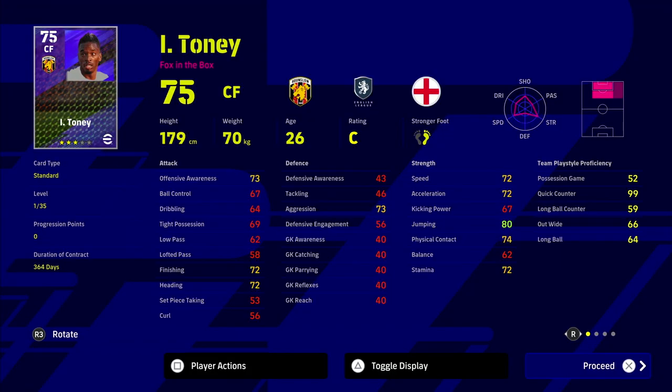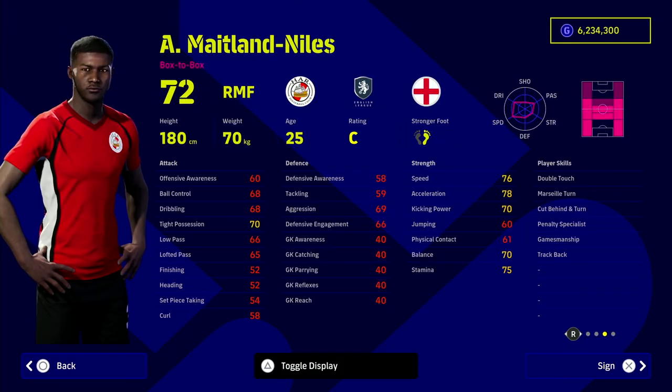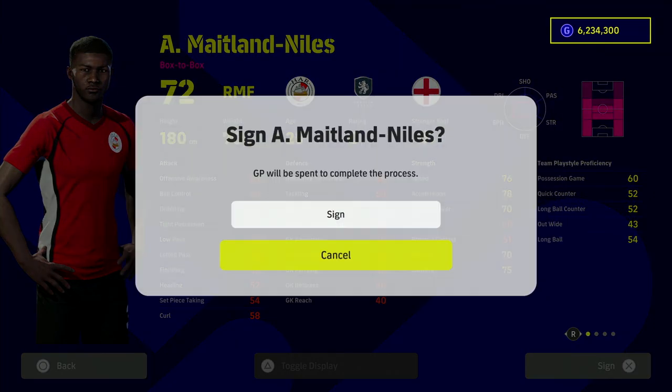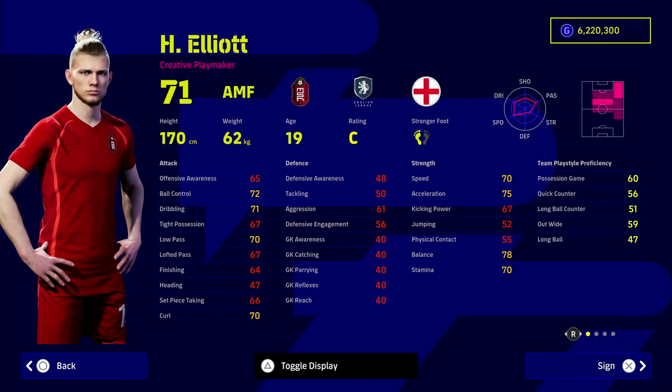We're going to take a look at the full squad in a minute, then I'm going to go over to eFootballDB and show you a couple of things. We've got a shiny Tony there as well. Maitland-Niles is one of the most underrated players in the game - absolute beast, can play so many positions. Look at the formation there, you can play literally everything with his position guide.